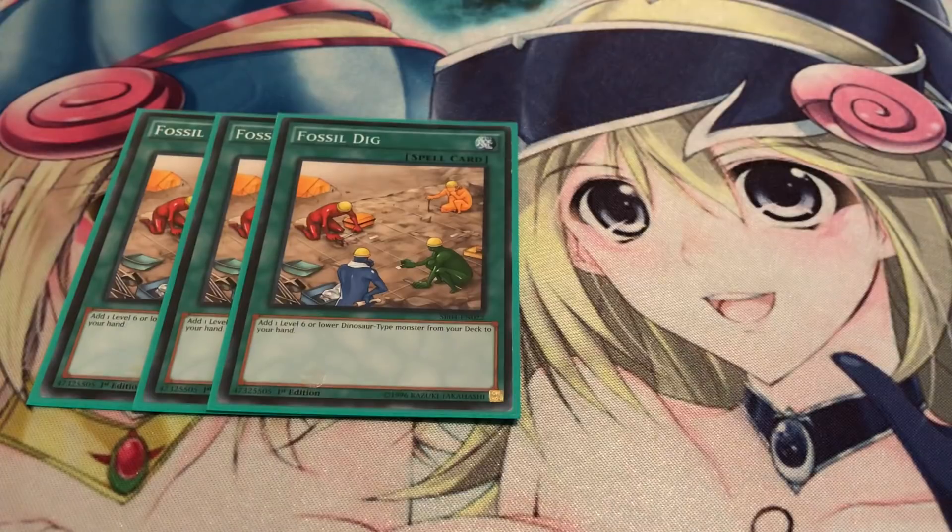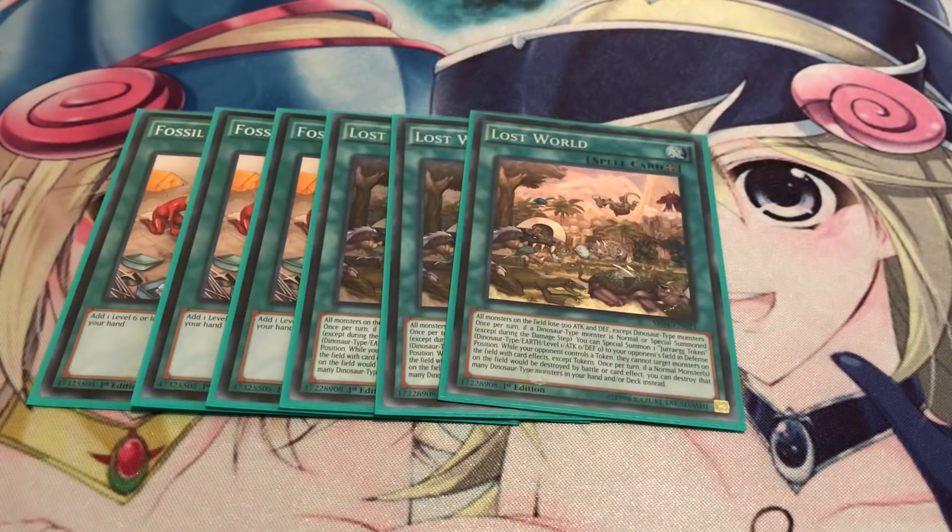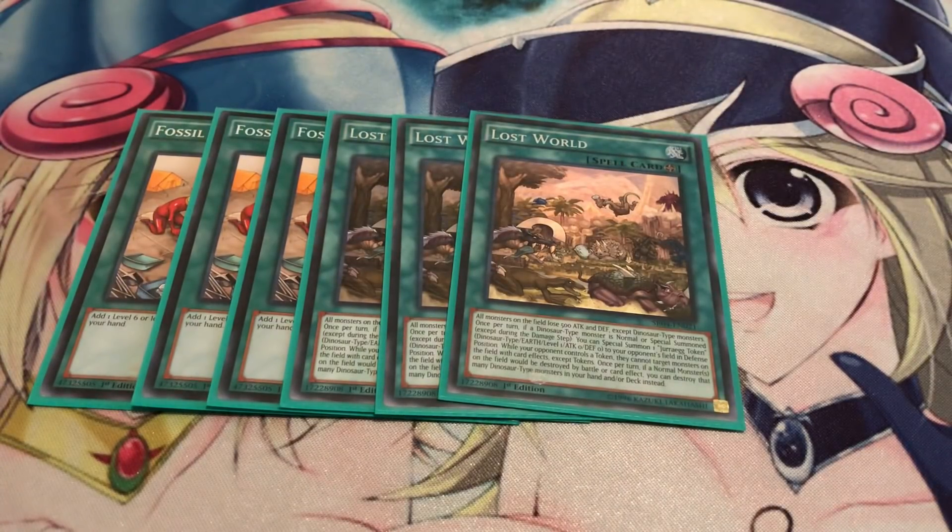Moving on to the spells and traps — we got three Fossil Digs, which is basically this deck's version of Reinforcement of the Army. Just search out any level 6 or lower Dinosaur monster, mainly Soul Eating Oviraptor or Miscellaneousaurus. Triple Lost World — when a Dinosaur monster is summoned, you special summon one Jurassic token to your opponent's side of the field. Since those tokens are treated as normal monsters, whenever a normal monster is to be destroyed by battle or card effect, you can destroy one Dinosaur monster from your hand or deck instead to keep that token on the board. And while Lost World is face-up on the field, your opponent cannot target your monsters except tokens.